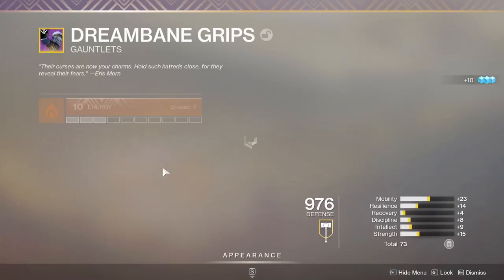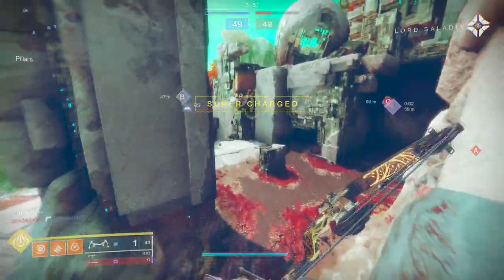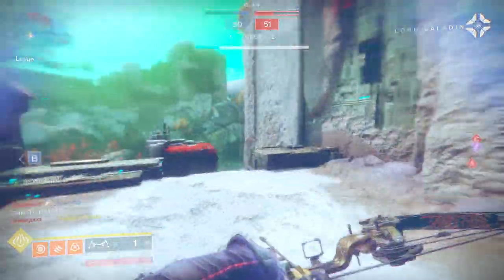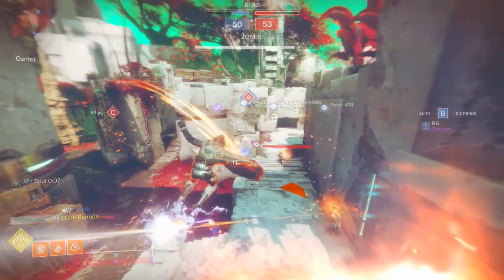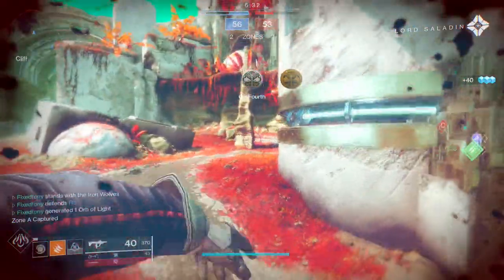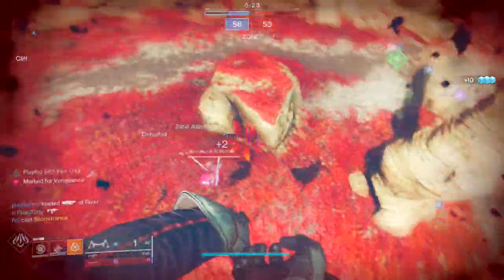I'm looking through Destiny Item Manager on screen so I can tell you guys on the fly. For exotic bows you could use Le Monarque or the one that can see through walls. I personally really liked The Stag — I thought it was pretty cool, though again the perks are a bit underwhelming. I'll go into more depth in my review video.